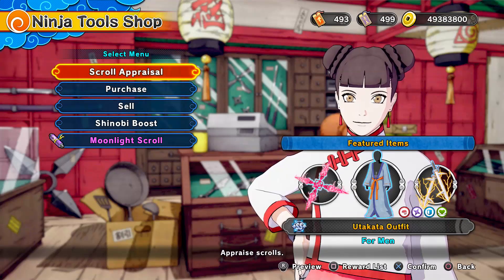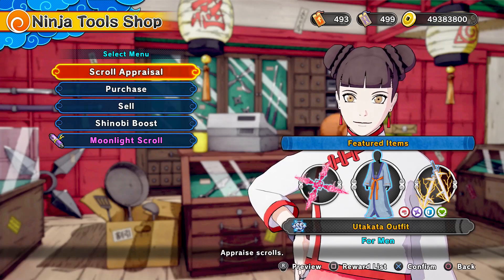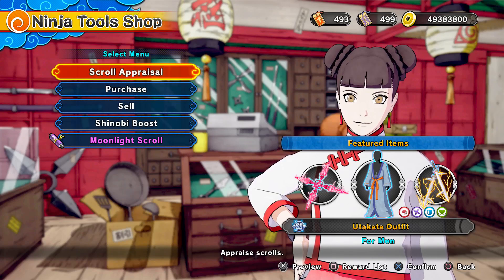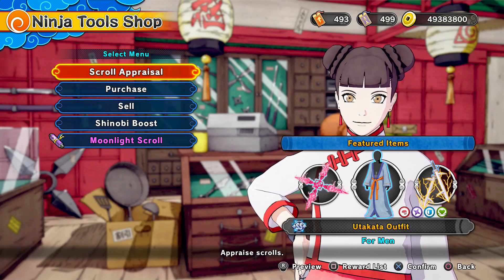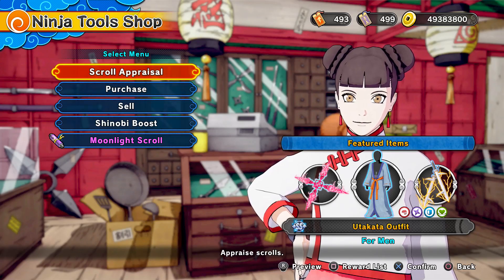Today I want to show y'all a little secret technique that I've learned over the years that a lot of people don't really know. Some of y'all may know, some of y'all may not. Y'all know how I update y'all on new content every other Thursday — new rewards in the shop, new weapons, clothing, whatever it may be that's dropping that week.